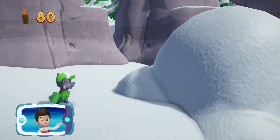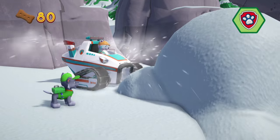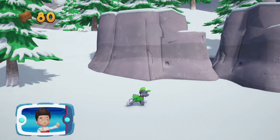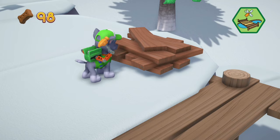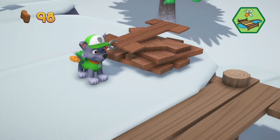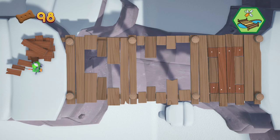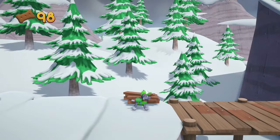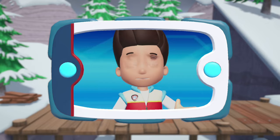This pile of snow is blocking the path. Everest can use her snowcat to move it — choose the pup ability. All right, now we can keep moving. Choose which pup ability to use. Awesome. Help Rocky to move the pieces into the right spot. Great job — you helped Rocky fix the bridge! Now Everest can reach the snowboarding trail and ride down the mountain to the ski lift.